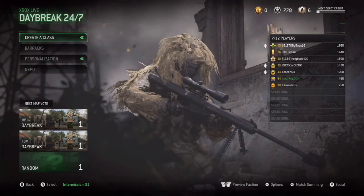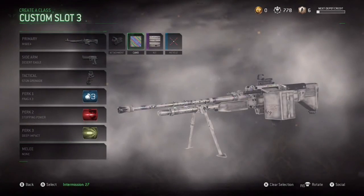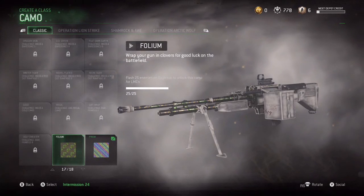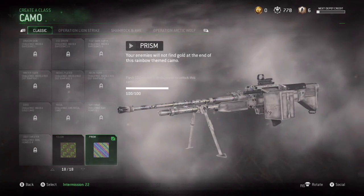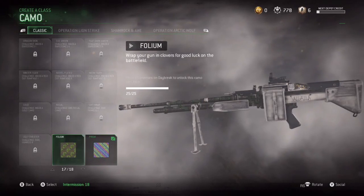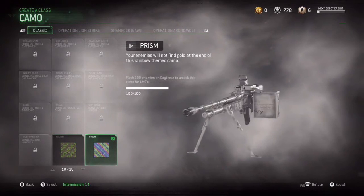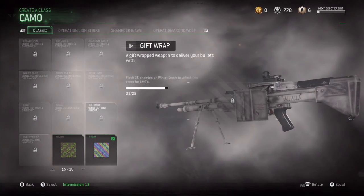It'll be easier. I actually have the camo for the flash already - it didn't take that long to do. You flash 25 enemies and then a hundred, and you get this type of prism camo. I like Volume camo more than prism - I mean, it's not white, but that's my gun. It's just a kind of chocolate-type color.